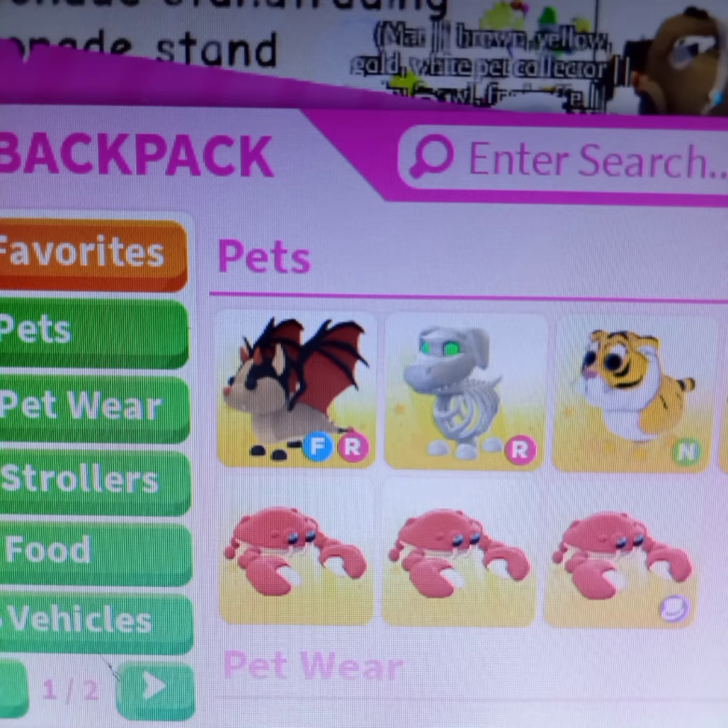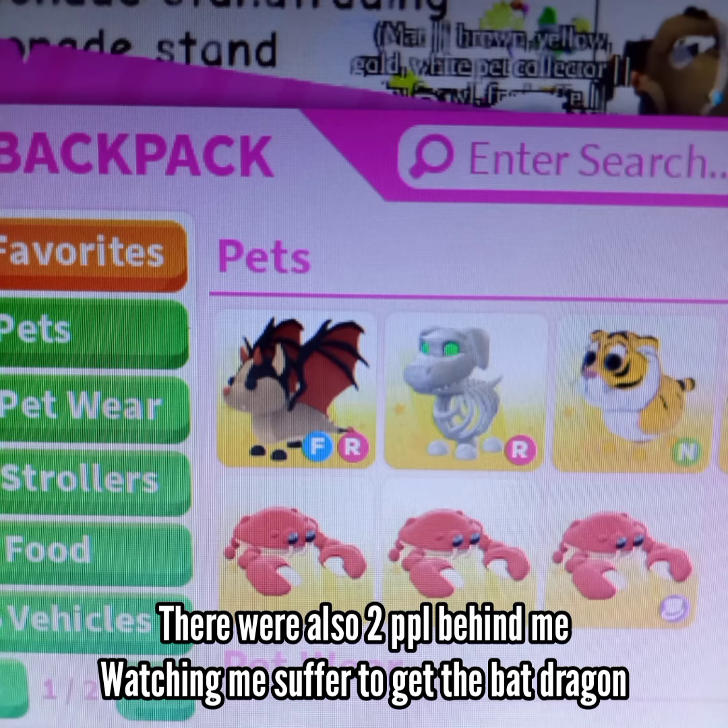Yesterday I got my dream pet that I've worked on for almost a year now, which is a bat dragon. I love it so so much. I offered two frost dragons, a mega desert cat, a mega kiren, a right pink cat, a f-rock slottle, and two gold horns — and I didn't add anything else after that. I'm gonna show you guys my reaction and how I got it, the actual footage. I was playing on PC at the time, that's why.